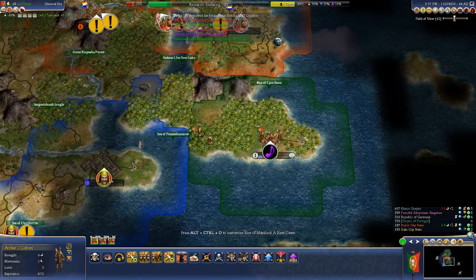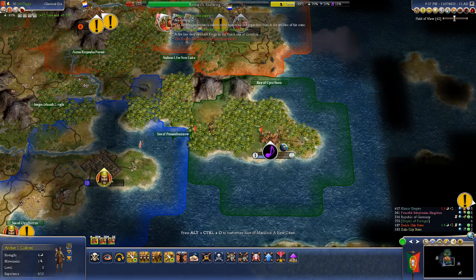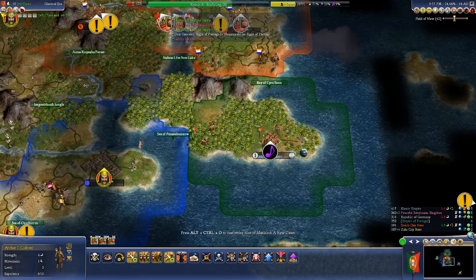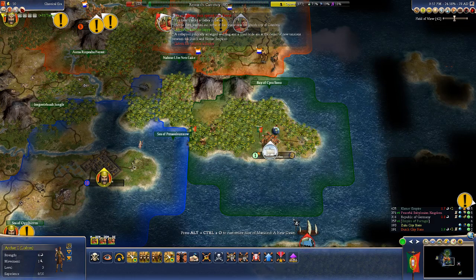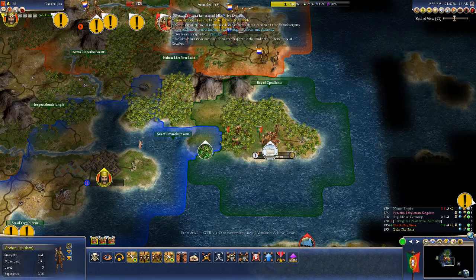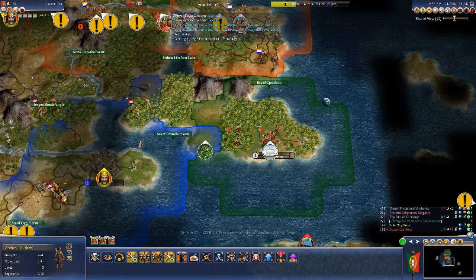A Babylonian monarch seems more interested in his gardens than the welfare of his state — very interesting. We've also discovered the Babylonians and the Zulu — I believe the plural of Zulu is Zulu. Once we get to 200 AD we'll probably stop for the night. We discovered the locations of these cities and nothing else because of embassies, which is kind of fascinating from a world-building point of view.